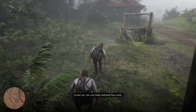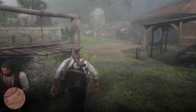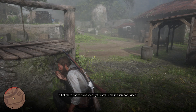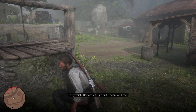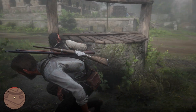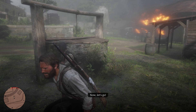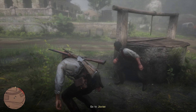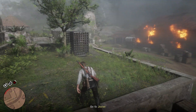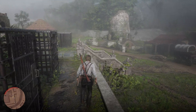Come on, we can hide behind that well. That place has to blow soon — get ready to make a run for Javier. Alright, we have to get Javier out of here in two minutes or less, which means killing lots of enemies and clearing the way. We also need to get ten headshots.